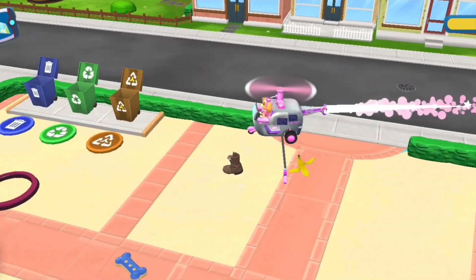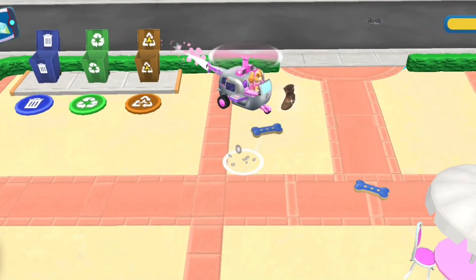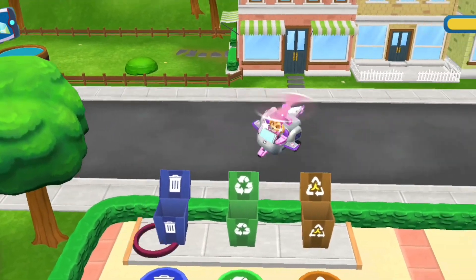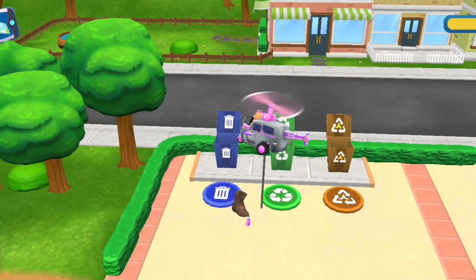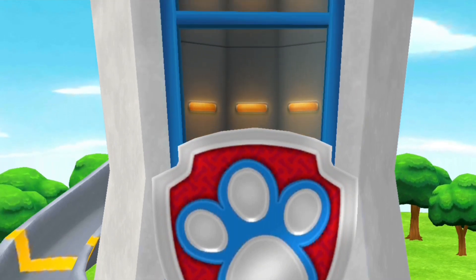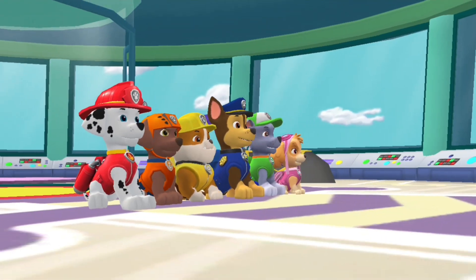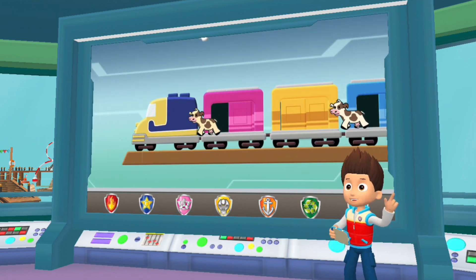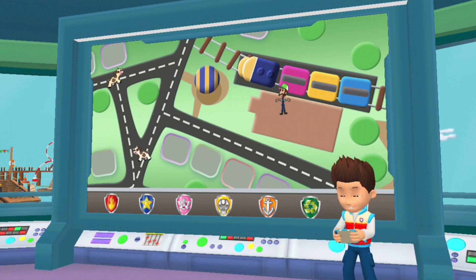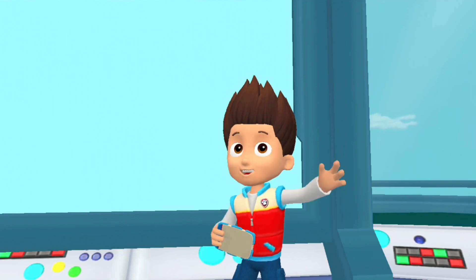We'll be right back! Food waste needs to go in the compost bin. A call from Mr. Porter. Paw Patrol, to the lookout. Thanks for hurrying, pups. The horn from the train scared Farmer Al's cows. They've run out into town and are wandering around. We need to help Farmer Al and get them back on the train before it leaves. Skye, I'll need you to spot the cows from the air. Alright! Paw Patrol is on a roll.